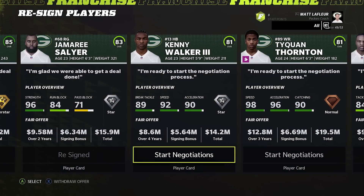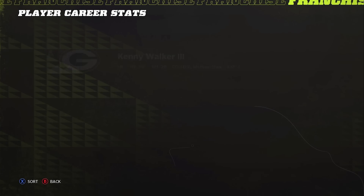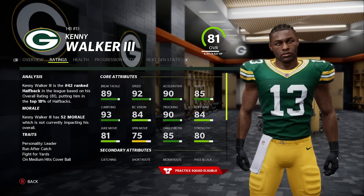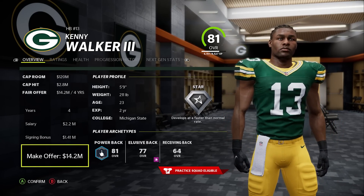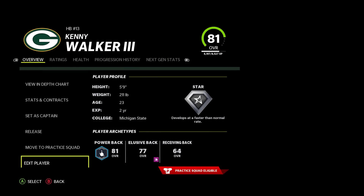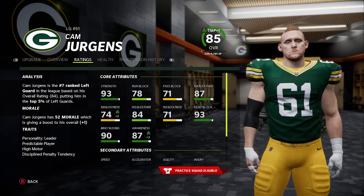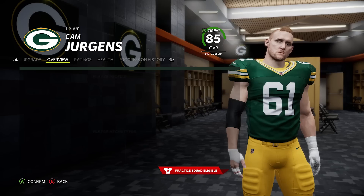Kenneth Walker — running backs are a dime a dozen. How well is he playing? It's just so dumb because he's a backup — 92 speed, 90 trucking, and they give him a 3.2 yards per carry average. Somebody give him a new number. I'm going to pay him the minimum deal which is pretty cheap, and change his number. For Cam Jurgens, I'm actually going to give him a lesser deal because he's pretty trash to be honest — really not that great. We do want to go for the power stuff anyway.